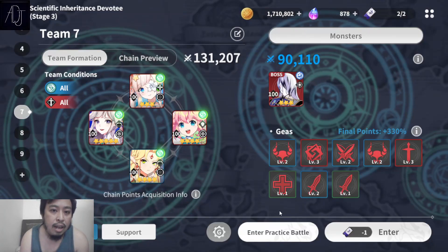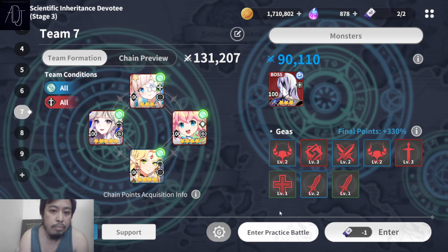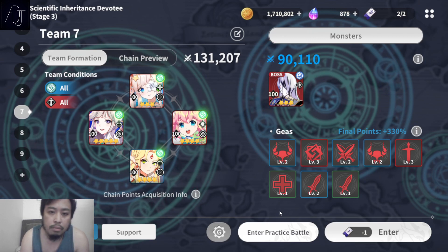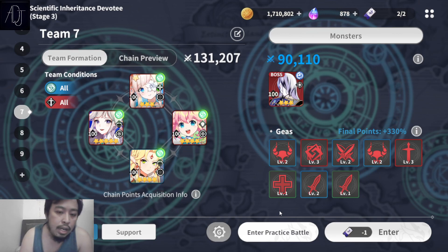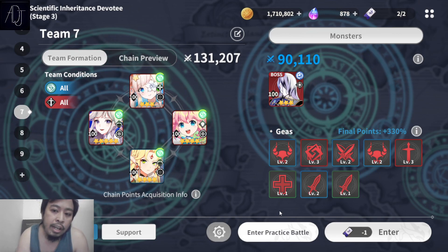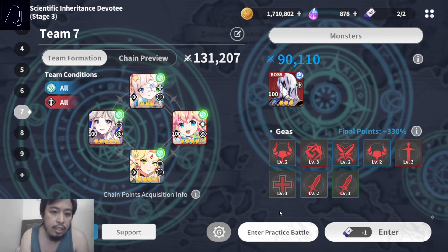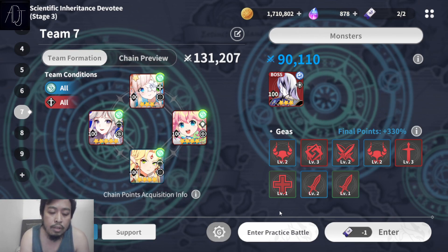What's going on guys? It's your boy Adjen back again for another Outerplane video. Today it's time to showcase a team against guild raid boss Maxwell, because some of you might be wondering what is the best team to use against Maxwell to have a high score. If you are in a competitive guild, getting a high score is really important because this is a guild competition.